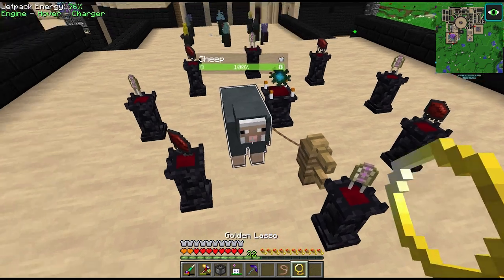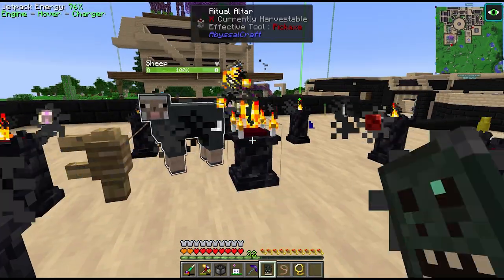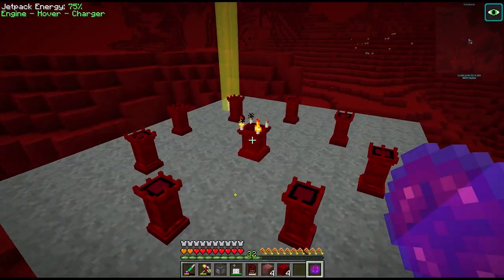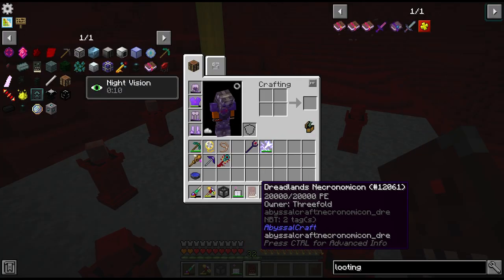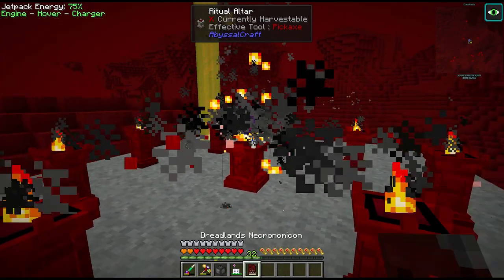After a bunch of farming in the Dreadlands, we can make our four blocks of dreadium. The other thing we need for the catalyst is another oblivion catalyst, which is four melodic capacitors and some more of these shards. This craft also requires a sacrifice so we have to get our little sheep back here and 5000 PE. Then with the catalyst and 20,000 PE inside the Dreadlands, we can make our dread crystal.